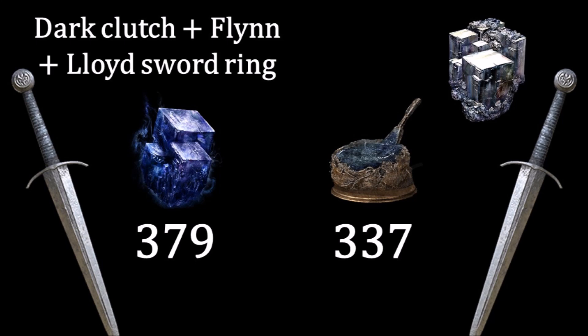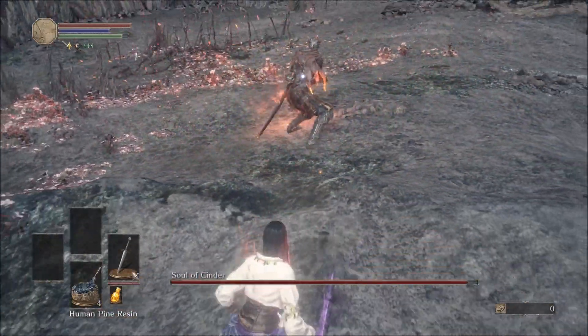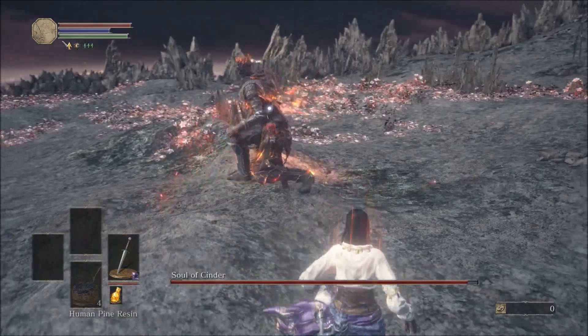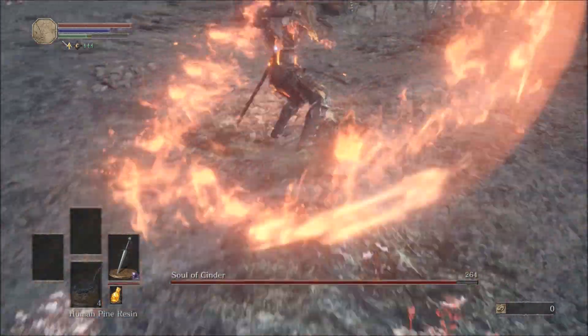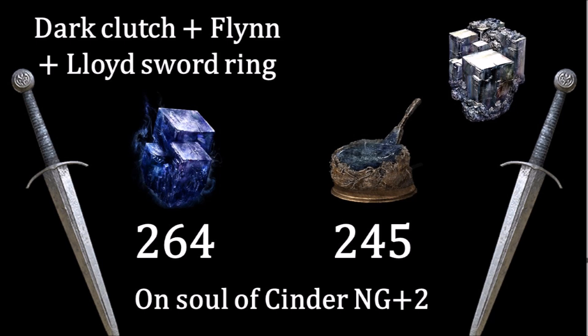And if you think it might have something to do with the scaling of the hollows in the starting area, let's test the difference between the deep broadsword versus the raw broadsword with human pine resin against the Soul of Cinder. As you can see, the deep broadsword still wins.